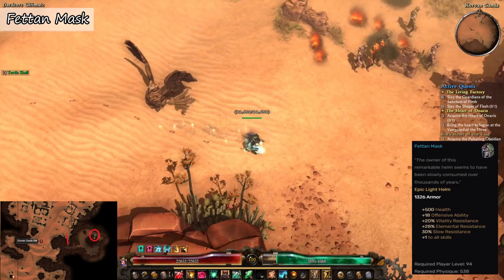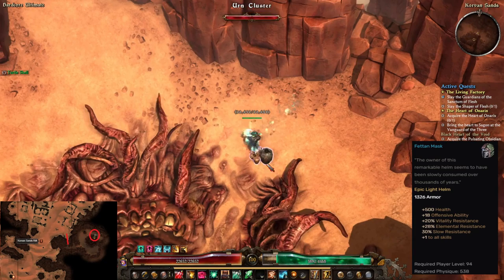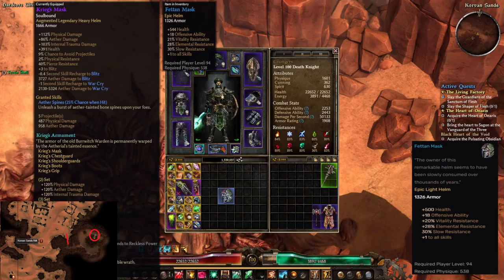The next item is the Fetan Mask, and this is an epic head armor that can be found inside an urn cluster near the Maw of Enath in a secret area of the Korvan Sand, just east of the rift gate. The helm comes in three different levels: one for level 50, one for 75, and the last one for 94, and are found on Normal, Elite, and Ultimate difficulty.